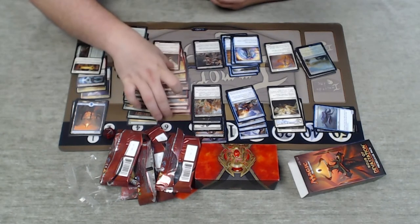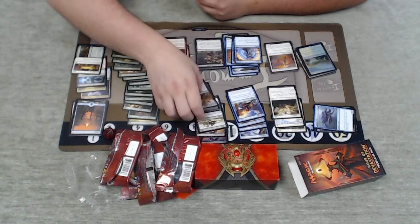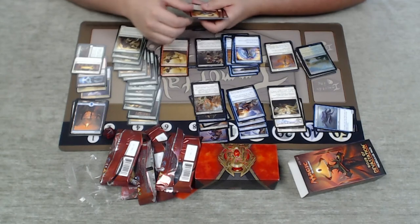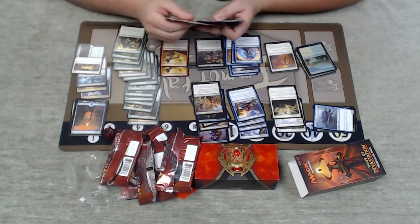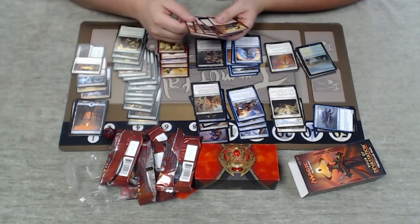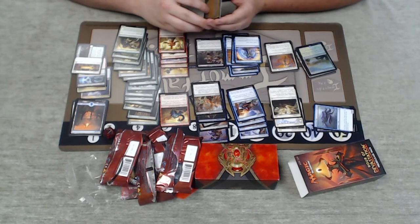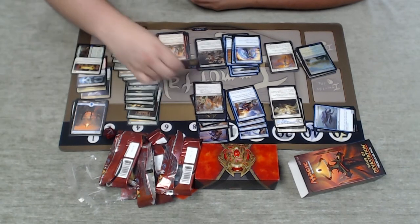Not many red cards. Firebrand Archer — two mana 2/1 doesn't excite me. Casting a non-creature spell, you can poke them for a couple points of damage, but I don't think it's great. I don't think whatever decks I have are going to be aggressive enough to use it. I've got a Minotaur Sure Shot and a Thorn Moloch, and a Bloodlust Inciter, but I just don't think there's enough red. I really like Manticore Eternal, but I don't think it's going to happen this time. I am going to throw red out of the picture.